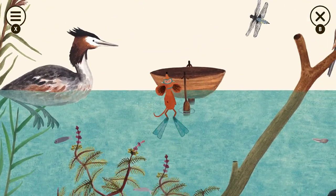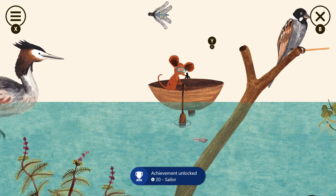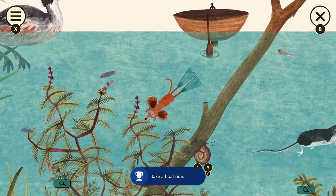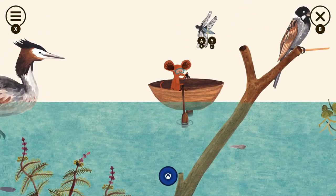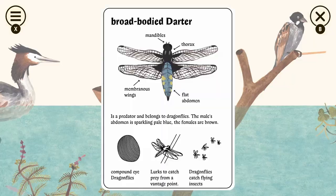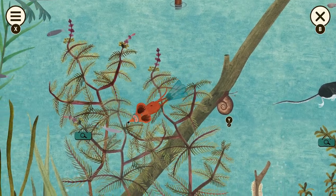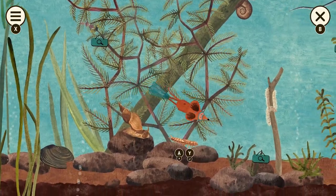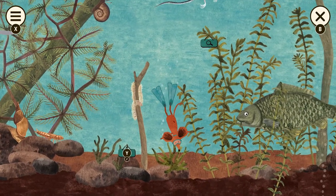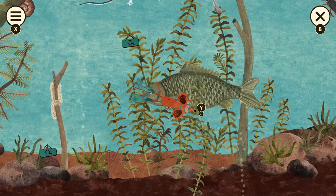Over here there's a boat — you get an achievement for riding in it, so just jump in. You can interact with this dragonfly up here. I want to make sure I interact with them correctly, so I'm going to move the boat out of the way and make sure I hit A and Y on them. There's a snail here, and all these guys — a sign down here and another sign above the fish.